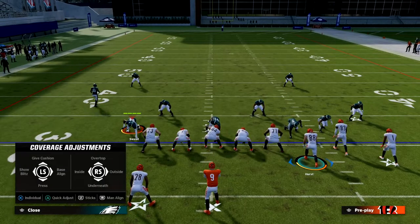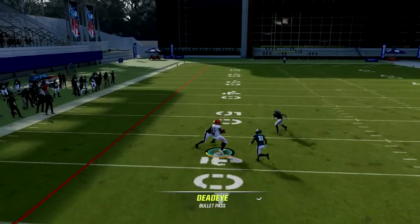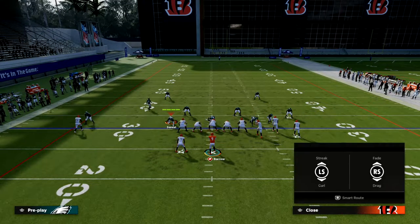I want to show you something with this solo receiver streak. If he gets inside leverage, you can just pass lead that inside, and a lot of times you're going to get that catch animation. Especially if you have a big body receiver over there, it makes that catch actually really consistent.